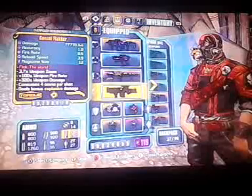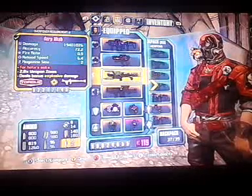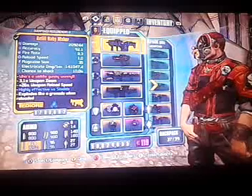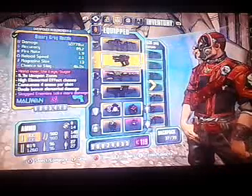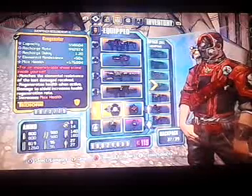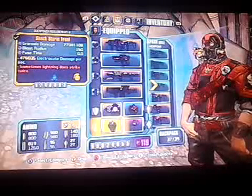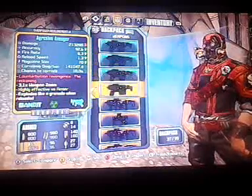This is how I load my character out: I put the Flacker in the right slot, the Ahab in the left — or any strong rocket launcher. I have a Grog Nozzle just to get that health steal, and I keep a Baby Maker on me just in case I need to check a TDR weapon for more accuracy when I'm in the down state. I really don't use the fourth slot much — this is the Neogenator shield. The legendary class mod is mainly for this build, though I actually run a different one more frequently.